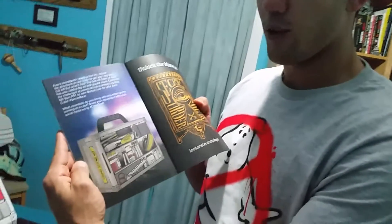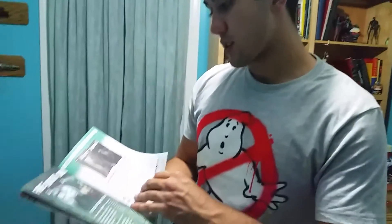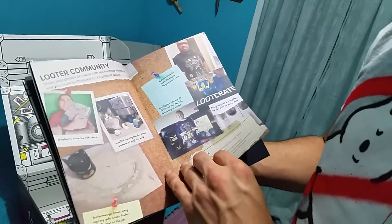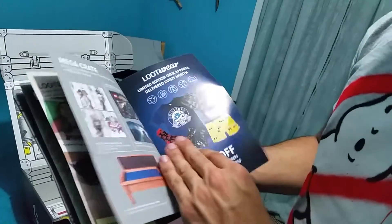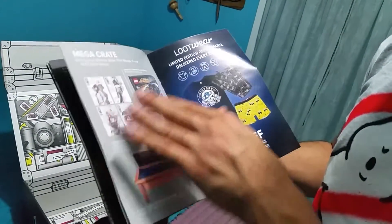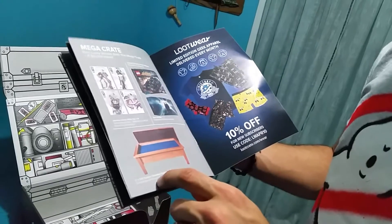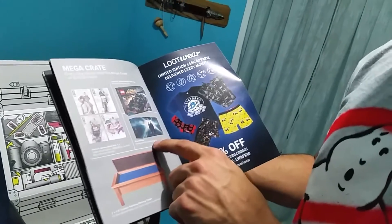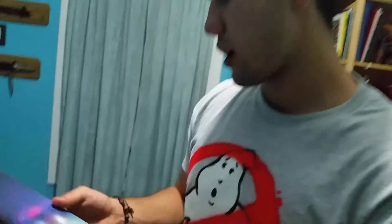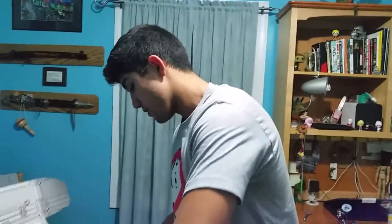Here are the crates showing what it's going to look like — I'll have fun building that. The mega crate would have gotten me Alias comics one through four, a superhero Lego Batman, a pool table, and the X-Files complete series Blu-ray set. All right, 'Investigate' — let's check out the box!